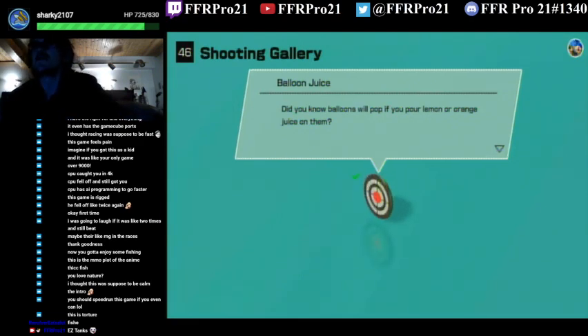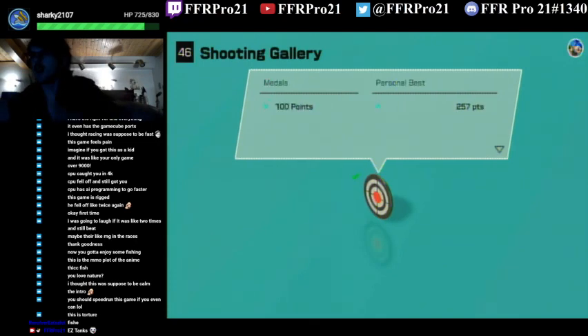Balloon juice — did you know balloons will pop if you pour lemon or orange juice on them? Well, actually, that makes sense because lemon and orange juice are acidic, so that little bit of acidity will actually eat the outer shell of the balloon, the air escapes, and — pop! I'm pretty sure that's the explanation behind that.